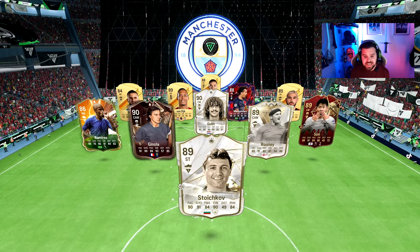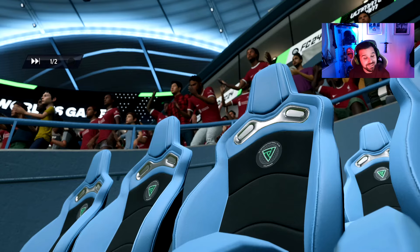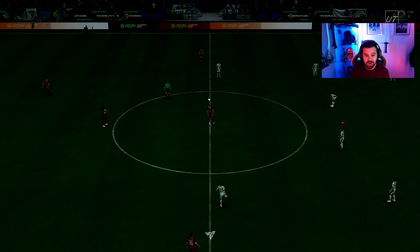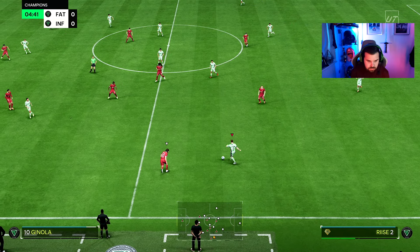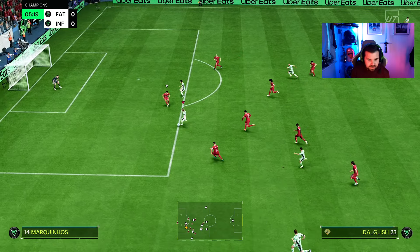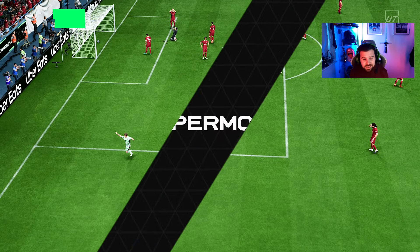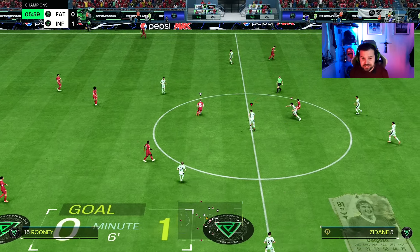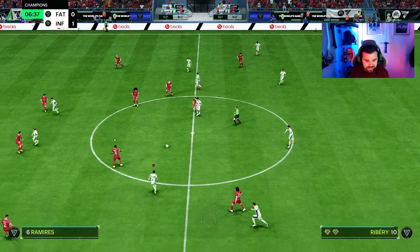Let's get into the review of Team of the Year icon Ribery. The first game started off really poor with his defense, and then the opponent comes up with a Ginola — his team looks pretty good. Let's see what Ribery can do. Lovely play: into Dalgleish, cuts inside, finesse shot from Dalgleish and an assist from Ribery. A lovely skill move to provide some space and then a lovely through ball — the first bit of involvement in the game from Ribery, and a lovely assist.